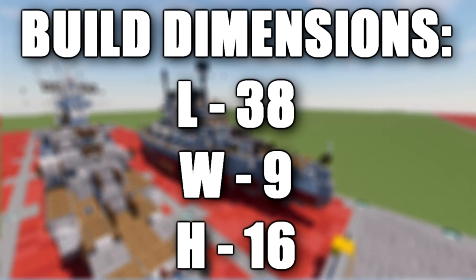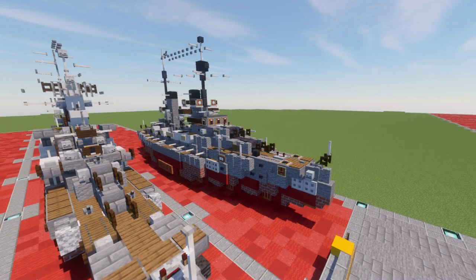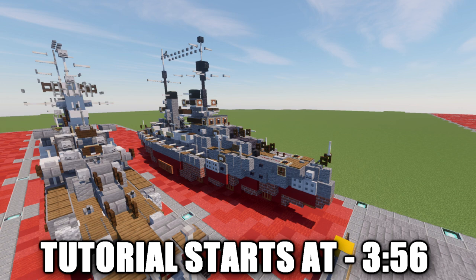In this tutorial we will be going ahead and building the Koenig-class battleship. The Koenig-class was a group of four Dreadnought battleships built for the German Kaiserlich Marine, which translates to Imperial Navy, in the early 1910s. The class was comprised of Koenig,